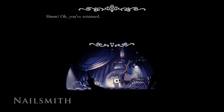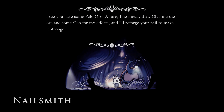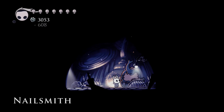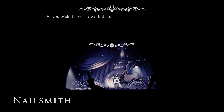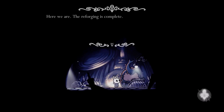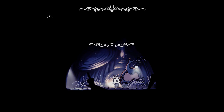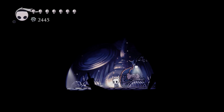Hello, I'm back. You've returned. I see you have some Pale Ore, a rare fine metal. Give me the ore and some Geo for my efforts and I'll reforge your nail to make it stronger. Yes, please. As you wish, I'll get to work then. Here we are, the reforging is complete. I've modified the nail to spiral form. A very tricky task it was, you'll find it stronger than ever before. Off you go now, cut your way forward.